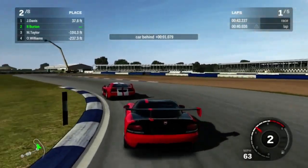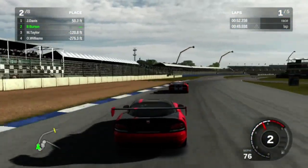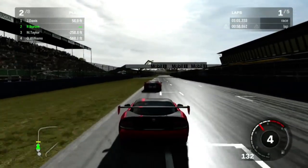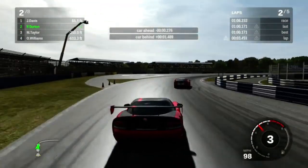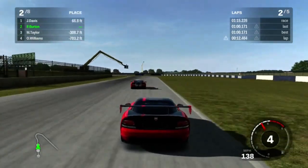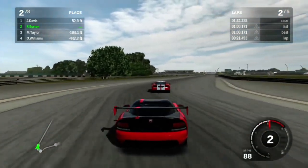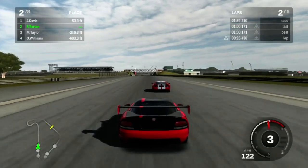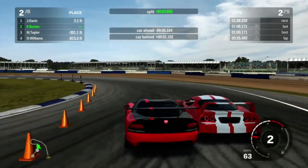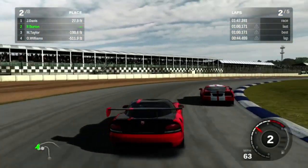One thing that took me a few laps to get used to was this car has surprisingly good brakes — really good brakes, at least compared to what I was driving with the Corvette. He's definitely got the advantage in the first turn. I'm going to have to take it a little more careful because going wide in turn one is just nope, you're done. Slipstream down whatever this straight is called. Going for it — it's not giving me room. Well, that almost worked.